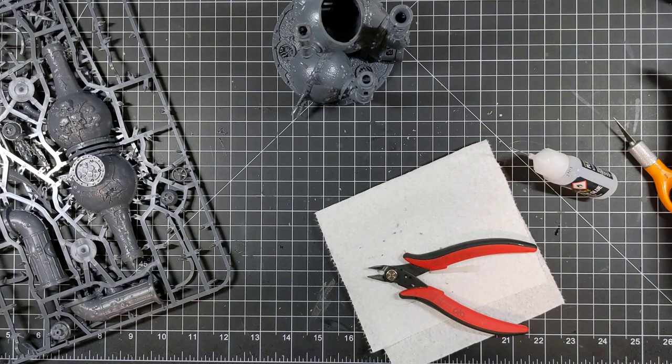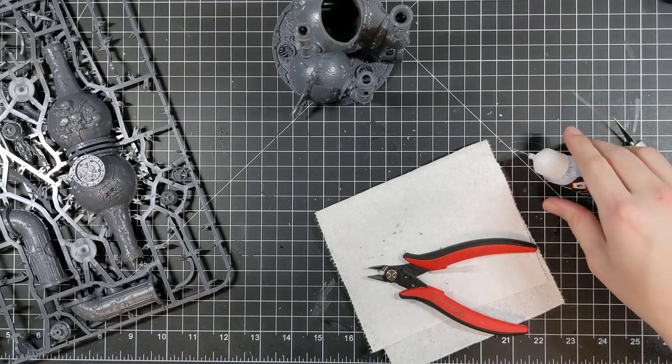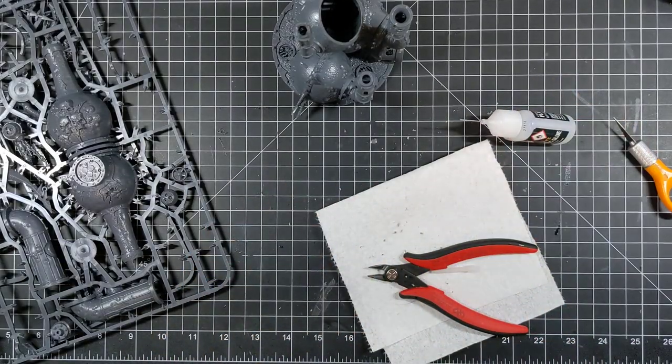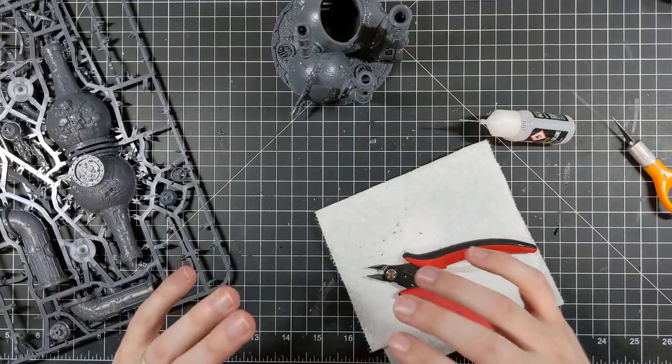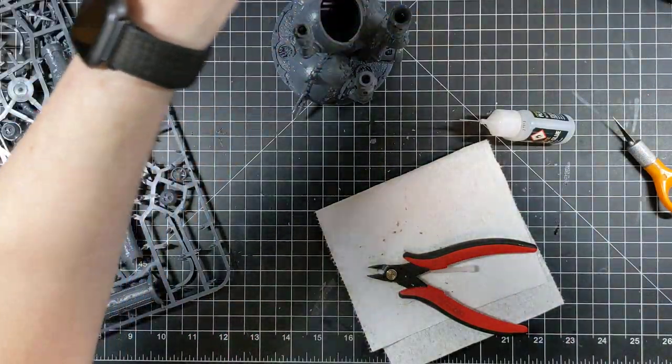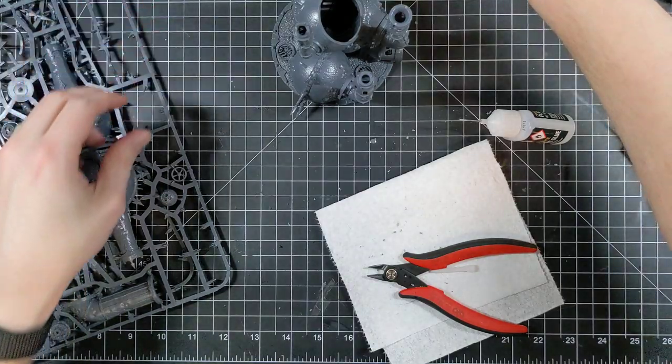The Heavy Blight Launcher doesn't look too bad — 36-inch range, strength 6, neg 3, 2 damage, Plague Weapon, Assault 6, BS3. That's hot, that's useful. That was just a horrible weapon and now it's good. That BS3 goes a long way.